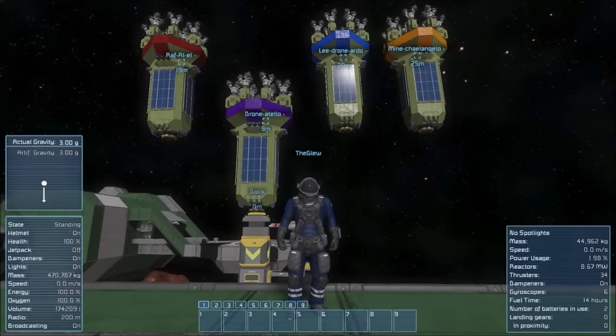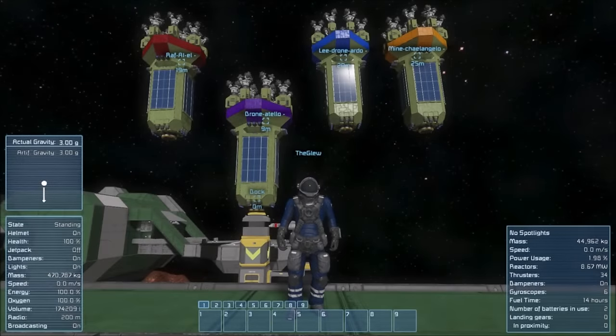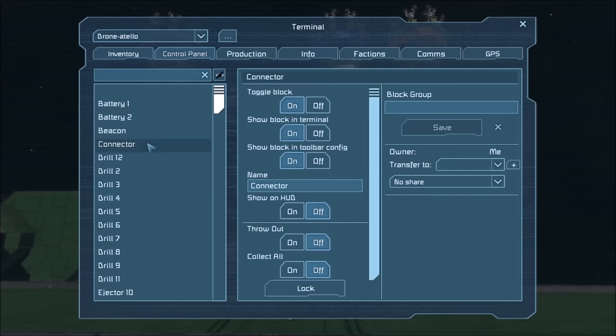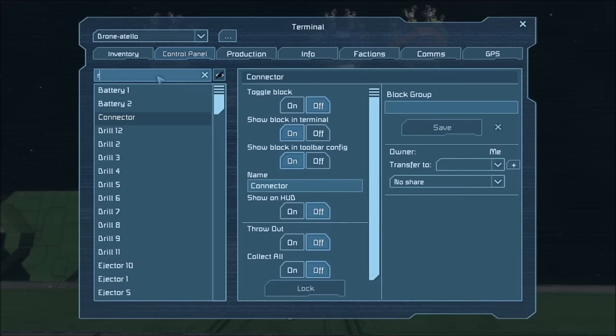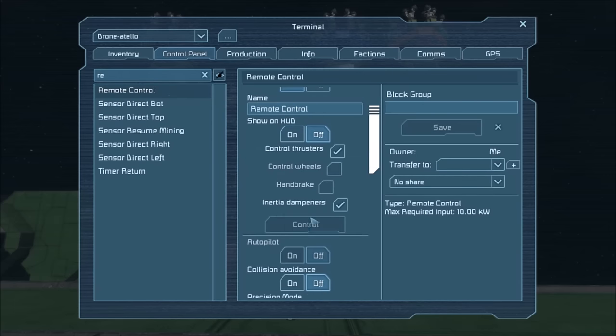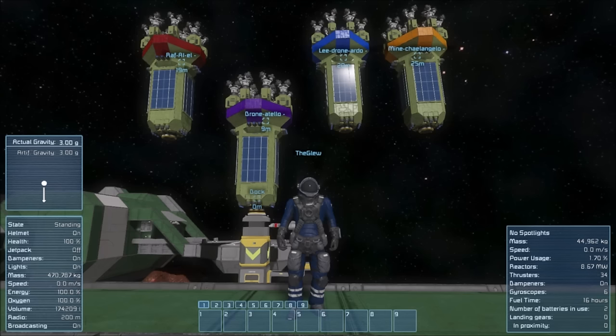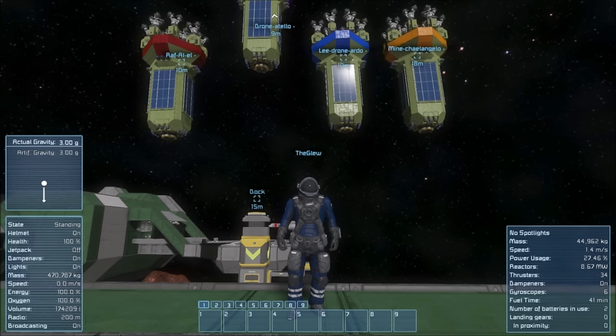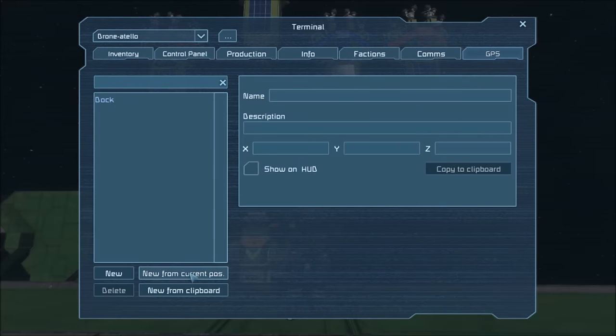The next waypoint that we'll set will be our pre-dock waypoint. After setting your dock waypoint, turn your connector block off, regain control of the drone, and fly forward about 20 meters. Create another waypoint from your current position. This will be our pre-dock waypoint.